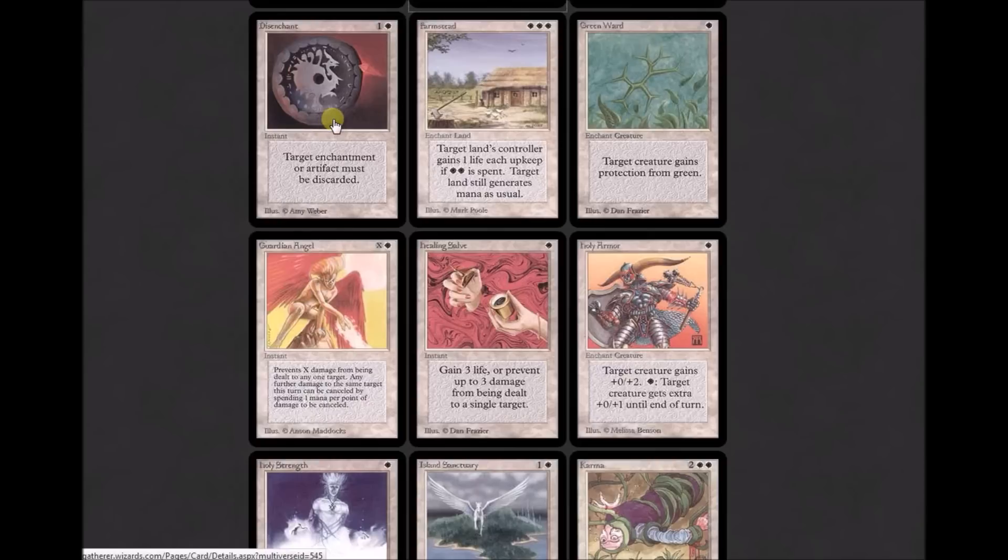Disenchant is a card I'd love to see come back into Standard. In Modern I think it's a little limited — there are better options — but it definitely should still be around. White should get this effect back. Disenchant is one colorless and one white: 'Destroy target artifact or enchantment.' The old wording says 'target enchantment or artifact must be discarded,' which is very confusing wording. The game doesn't get really uniform until much later.